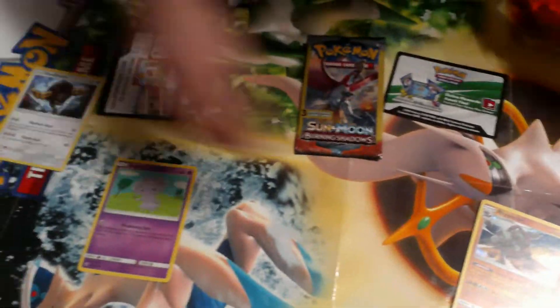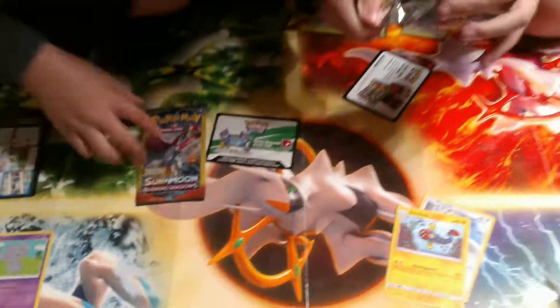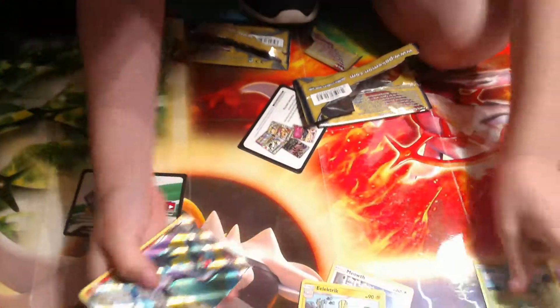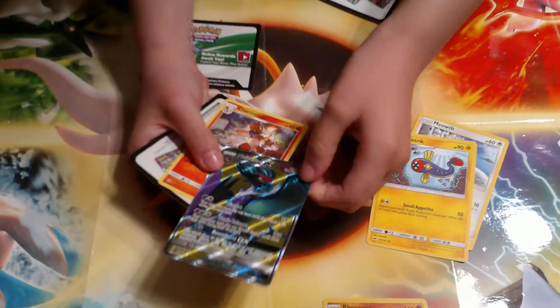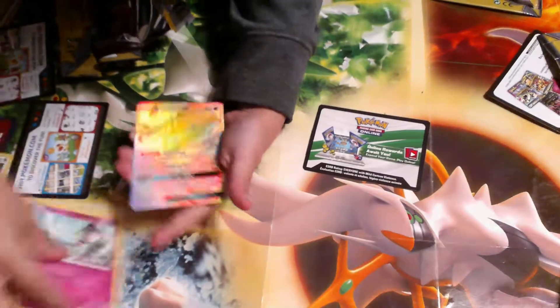I'm too shiny! Here's your side, here's my side. Pansage, oh full art boy! GX yeah! Oh yes, oh yes! And Charmeleon - regular rare Charmeleon. We rolled Sableye no, that comes with GX.